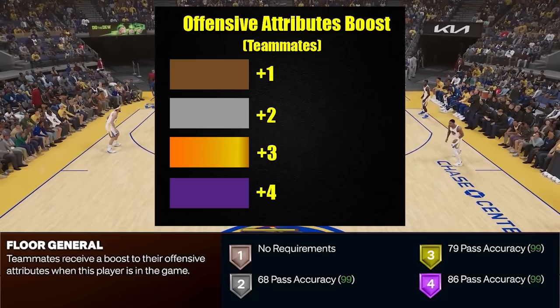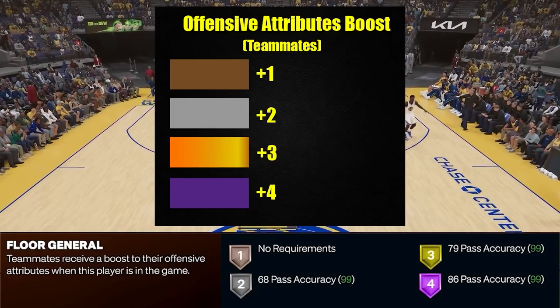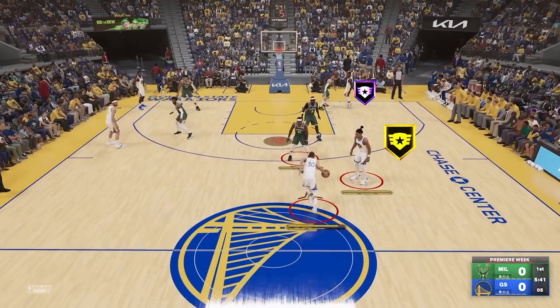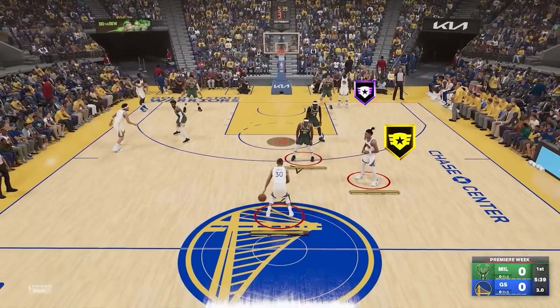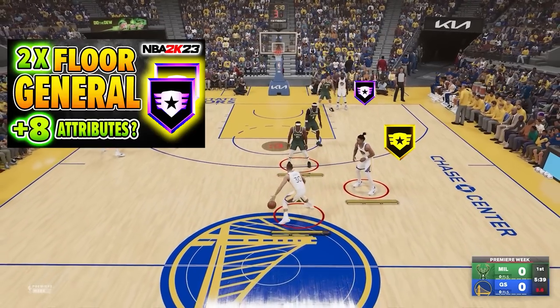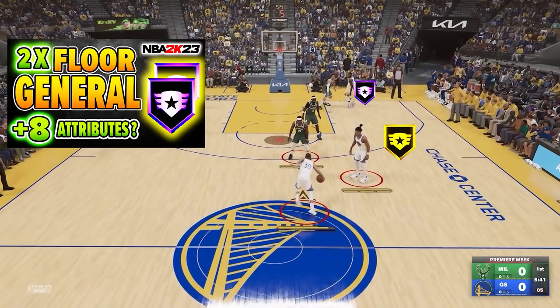Next one: Floor General. Based on my test, it was confirmed that it adds plus 4 on your teammates' offensive attributes, which is a good trade-off knowing that the badge is cheap, especially if you're playing 5v5 modes. There are a lot more details about this badge — like what happens if you have two of those badges on your team and all those kinds of setups — so if you want to learn more, just watch this video here on the channel.